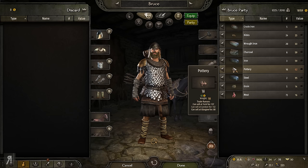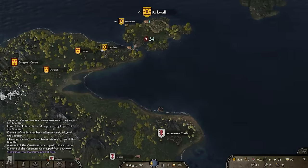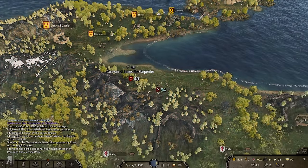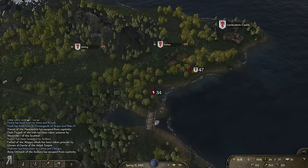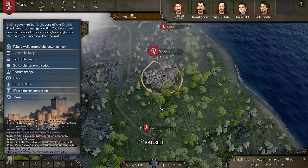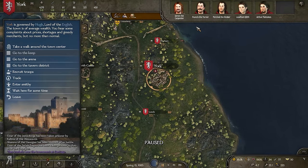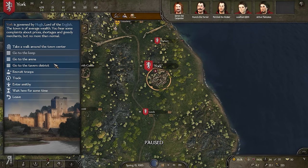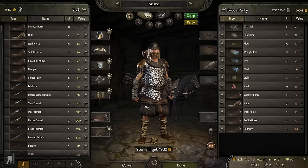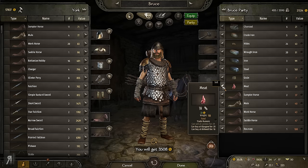We've got some hides, some meat, and I purchased some pottery which can sell at York for a decent amount. I've attempted to become a mercenary for the Kingdom of Scotland — I wanted to earn extra cash, fight some bandits, maybe fight some minor vassals. But they didn't allow me to join because they're not currently at war with any faction, which is disappointing. Did you see those 18 looters just up there, immediately attacked by one of the vassals?